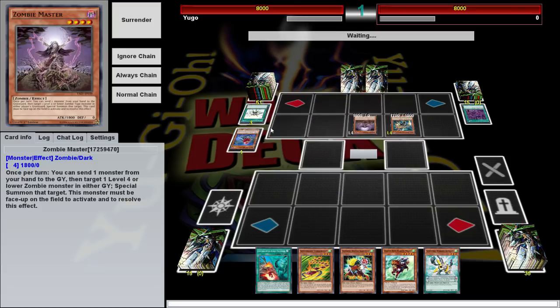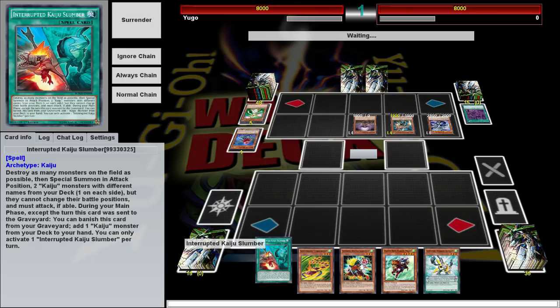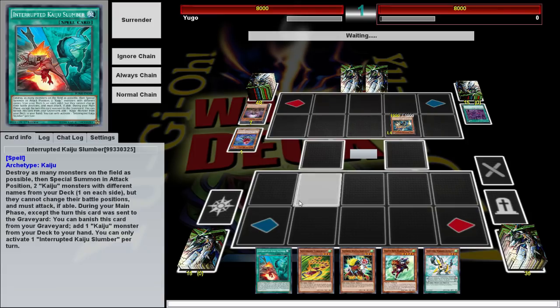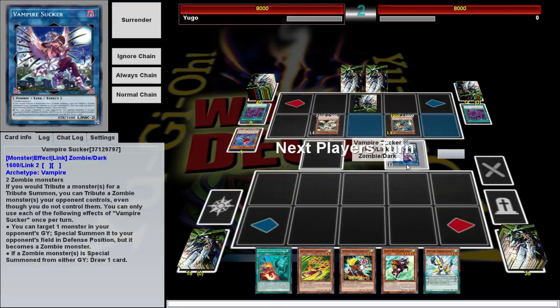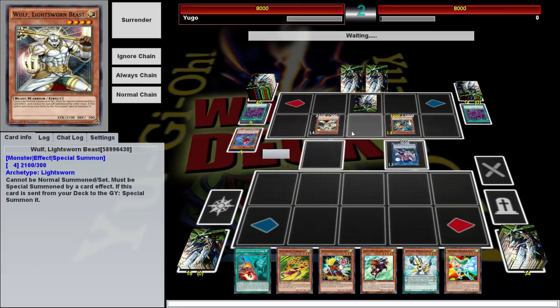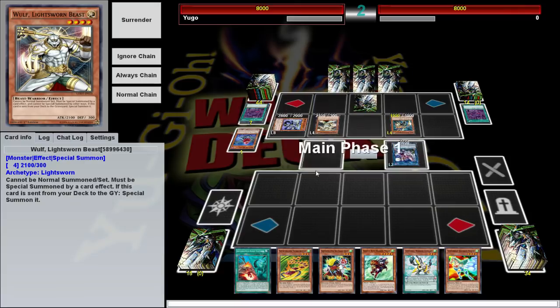If he has the zombie guy, we might be in for some trouble — or we would if we didn't have Interrupted Kaiju Slumber. This is our generic tech; it has some synergy with another card in here. It really helps going second just to be able to wipe the board. Hopefully he doesn't get anything that can negate this. Zombies are usually about their one guy — the Ballard Rock. It draws cards during the standby phase, can special summon itself, and can negate and banish monsters. I'm not liking that at all.